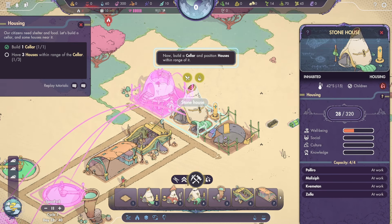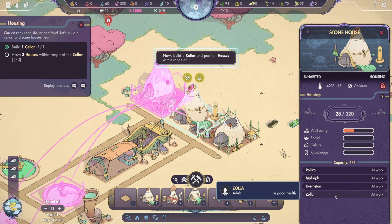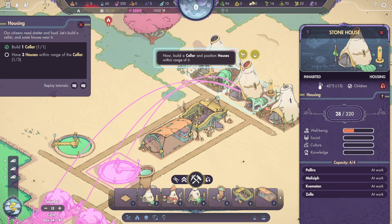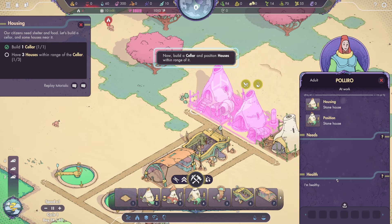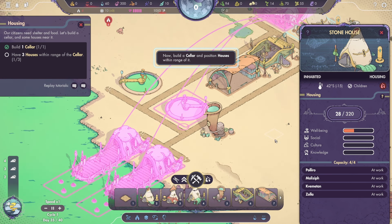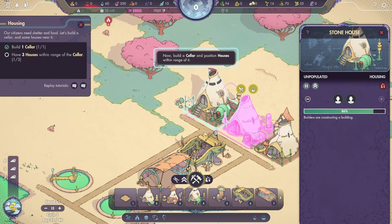Cellar is complete. This needs water and food. Well-being, social, culture, knowledge. Everybody is working. Oh, they all have names — can I click on any of these? Oh, look at that — that is really cool. I think it's showing me where everybody works, or where everybody is. That's neat.